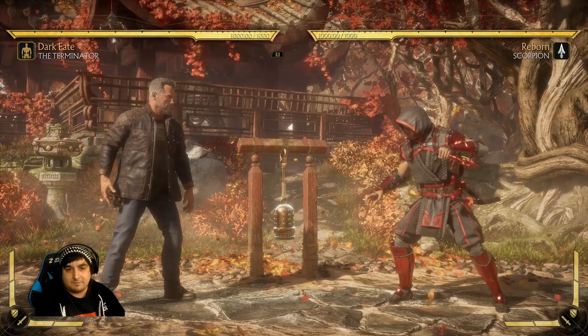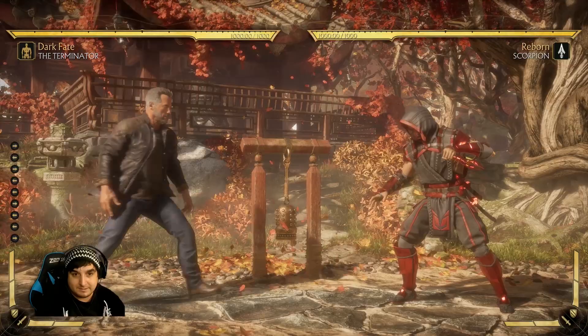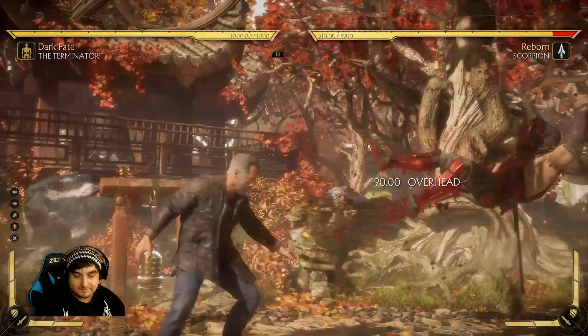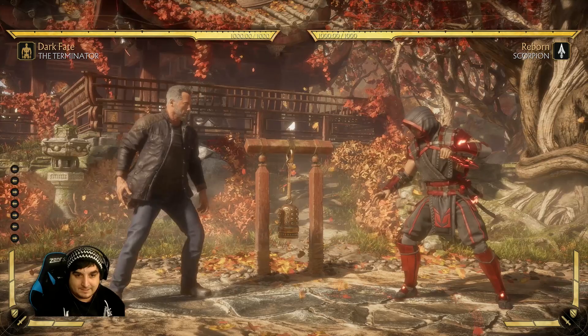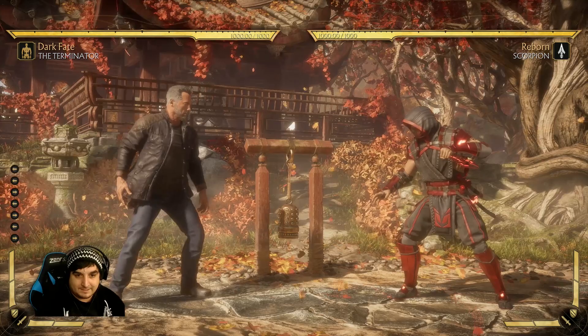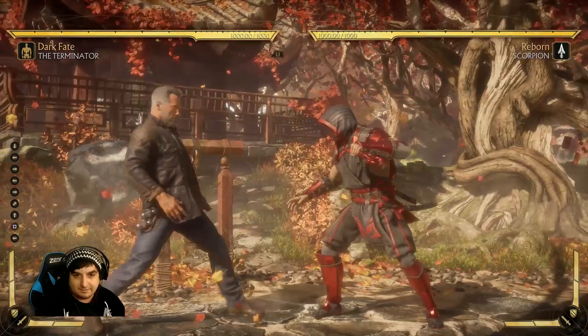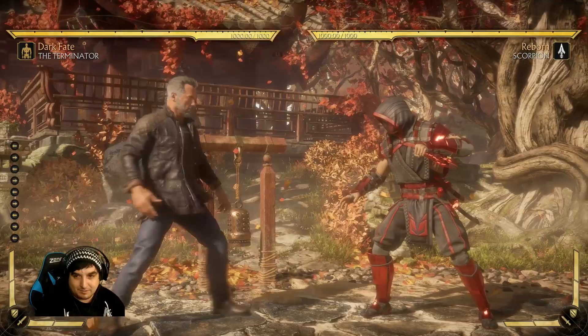So how do you make that read in the first place? A big part of it would be the distance. A lot of people ask: is anti-airing on reaction or on a read? And it's a little bit of both — it's based on the distance. Here, obviously, it's a perfect chance for me to just jump and kick, or jump into a jump-in punch. Recognize this range and decide whether you want to go for that jump yourself or read your opponent, and then be ready with the anti-air grab, the air-to-air attack, or the air-to-air grab. This is one of the biggest spots that you'll see people jump — it's kind of in this range here, because it's very comfortable.